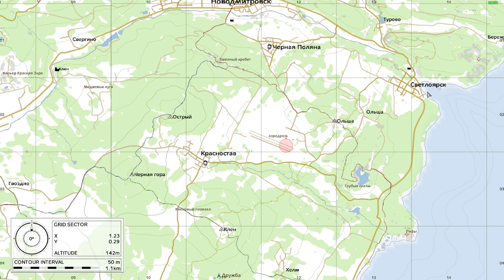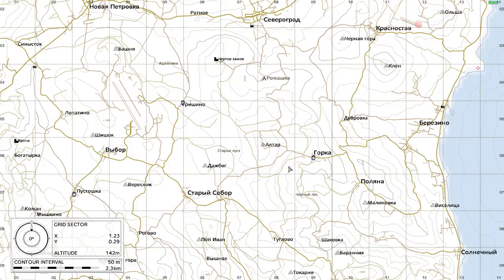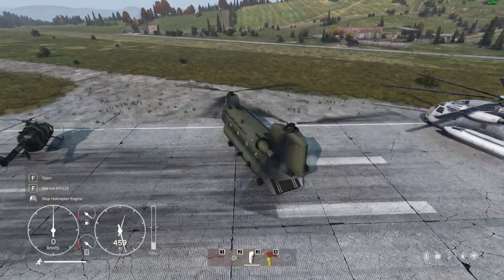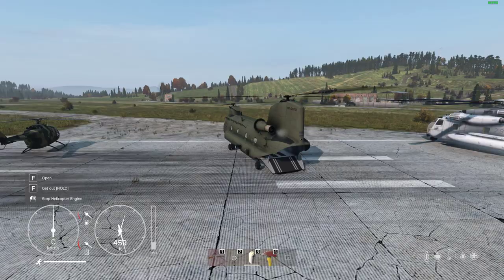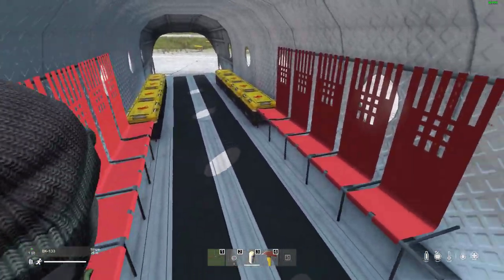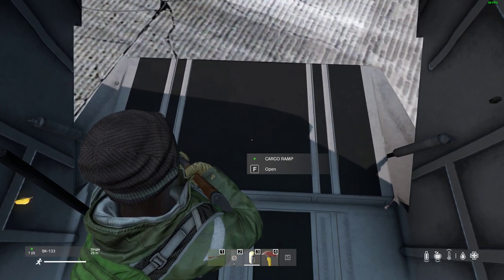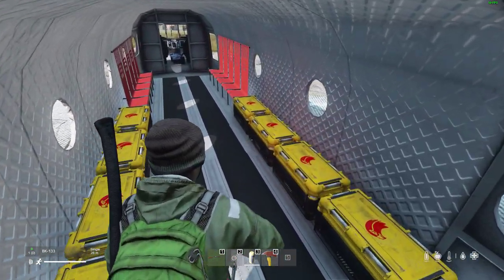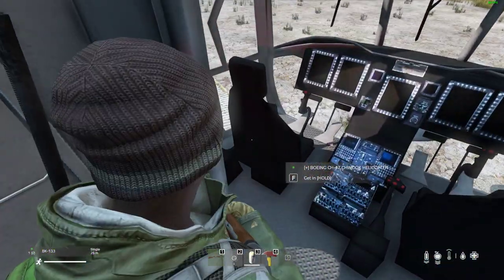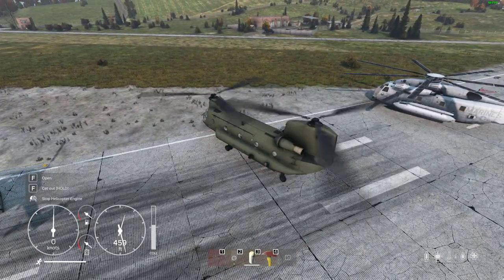So the plan will be to take off and we'll probably head to Severograd and go down the coast, then follow the coast around, head north up to Tisy, and then come back along the north part of the map. Sounds good. Oh, I haven't raised the back ramp — we need to do that. Don't know what happens if we take off with that thing open. That's better. All right, we're in — let's raise the collective.